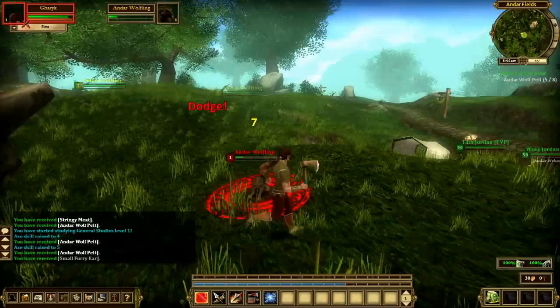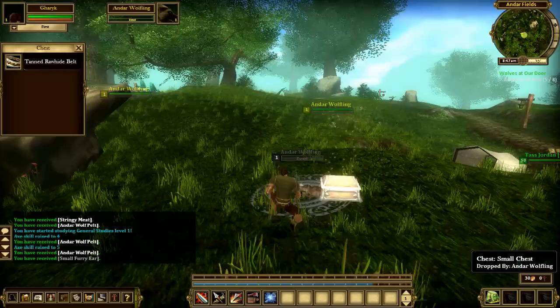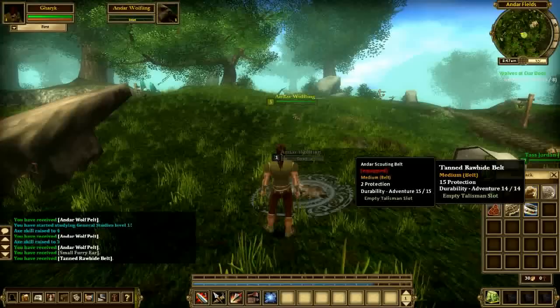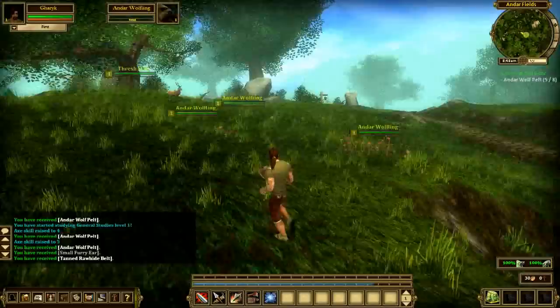I'm on my 6th wolf killed and hit a chest — I guess that's how you get your loot. It dropped a belt, which is definitely an upgrade for me. I'm going to hit the B key, which opens up my backpack, and I'm going to equip my belt — all I have to do is right-click it. Now I'm ready to go attack another wolf.